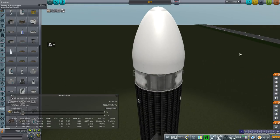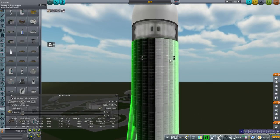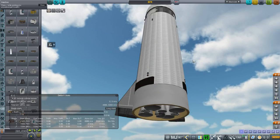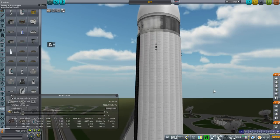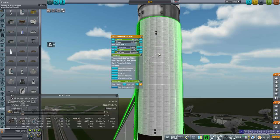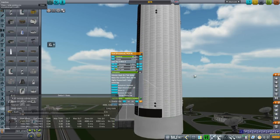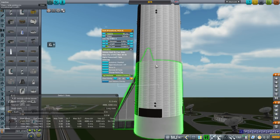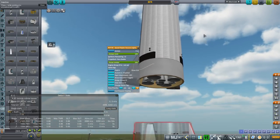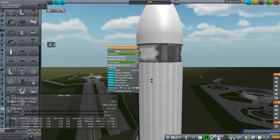The thruster placement was completely a mystery based on the video. On the old ITS it was much clearer where the thrusters were because they looked distinct with visible holes, but I don't know where the thrusters are on this new design. One nice thing is they told us exactly how much methane and oxygen was in it. They had the oxygen tank first at 860 tons - we have 860 tons - and 240 tons of liquid methane. Given that information, I could set the fuel ratio for these engines more precisely. It was only 1% off before, and I've now got the correct number.